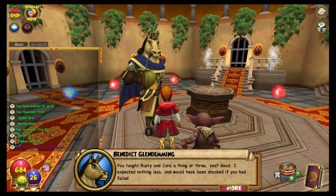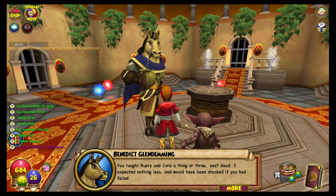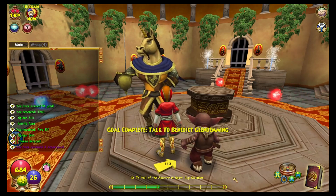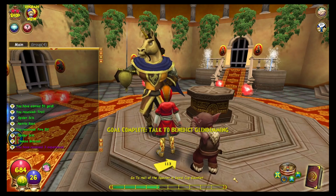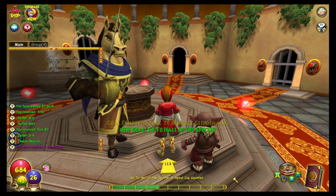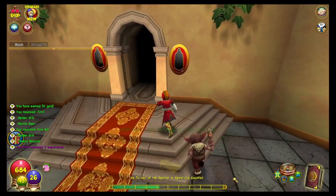The other cool thing about this place is the mana and health that float around here — you don't have to worry about healing much. Tier one, you don't have to worry that much at all. Here we're going to Hall of the Spectre. Let's go inspect the spectre.